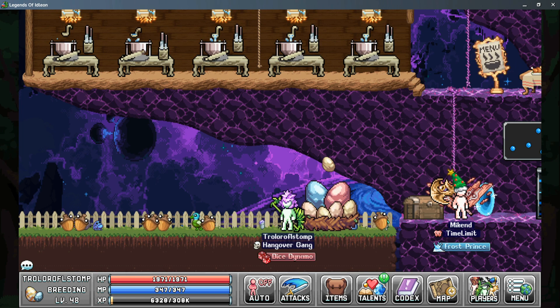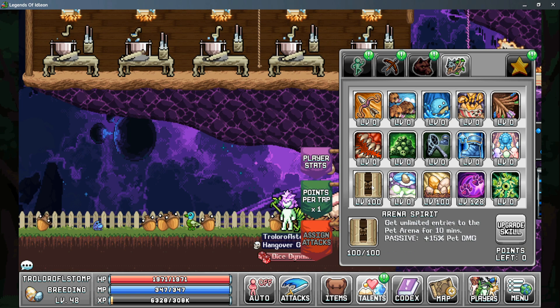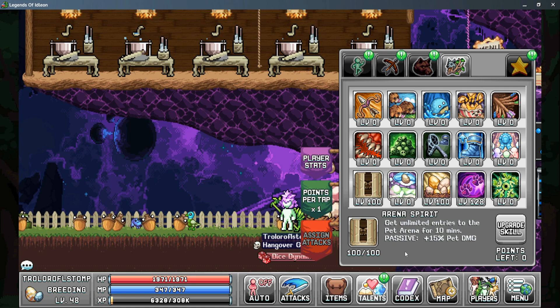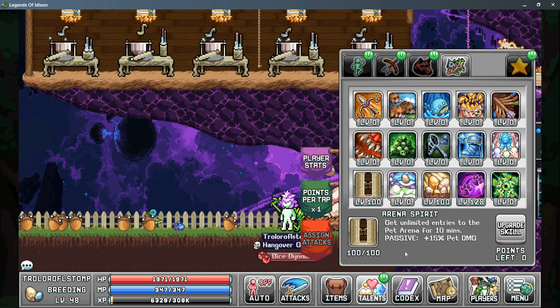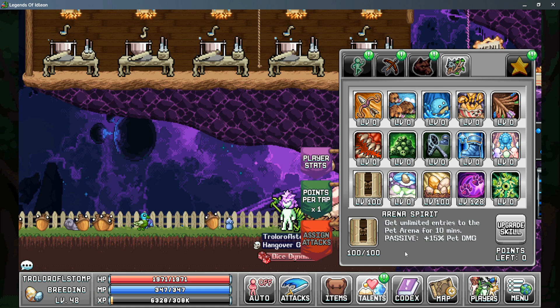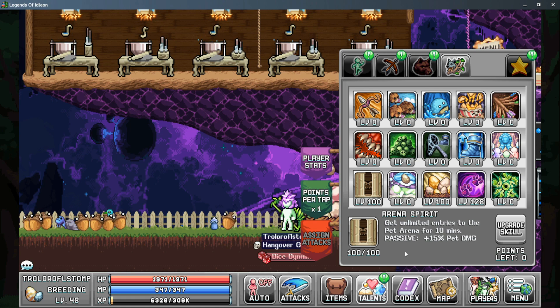The first thing I recommend is playing on a hunter with the Beastmaster talent, as you can get the arena spirit buff, and this will allow you to enter the arena multiple times during a 10-minute time frame. This is usually enough to attempt it two to three times, but the other big thing that you get is a passive for plus 15% pet damage.